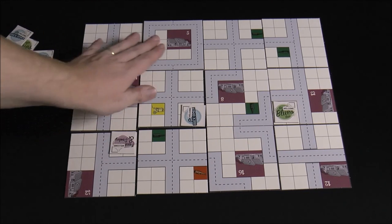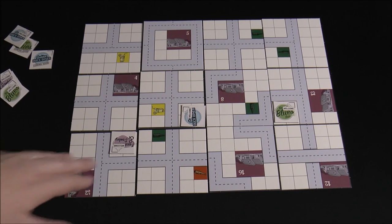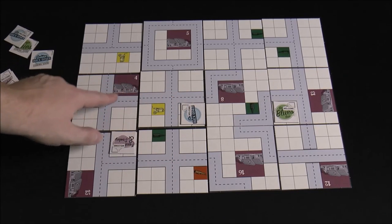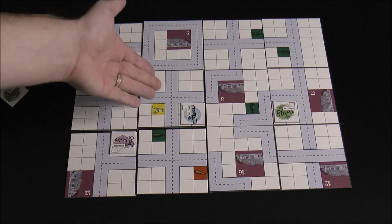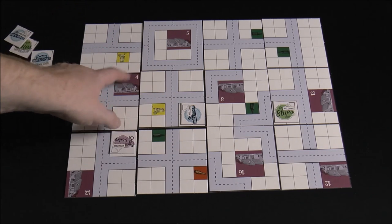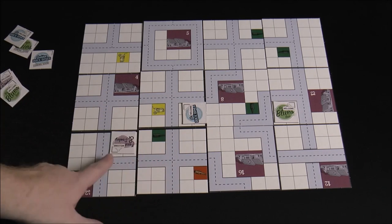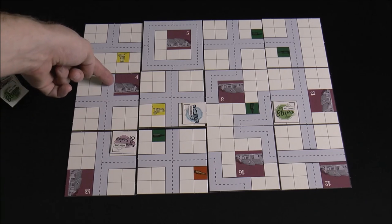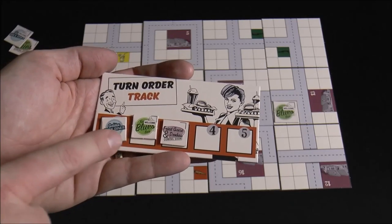When something says you have a range of one or two, you count from your entrance via the roads — you have to have a connecting road path. The range is the number of tiles. So this house here is within range one of this restaurant because you can connect to it via the road and it's one tile away. You can also see the turn order track, where each player has a token. It starts random but there is a mechanism for changing it during the game.